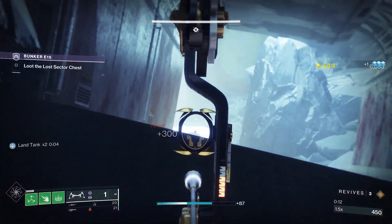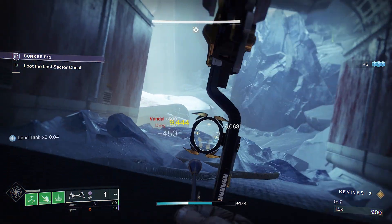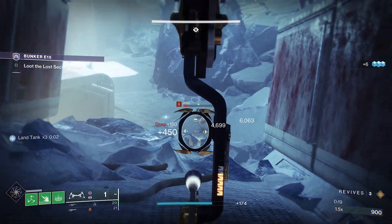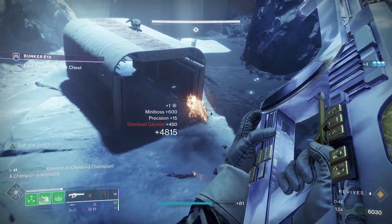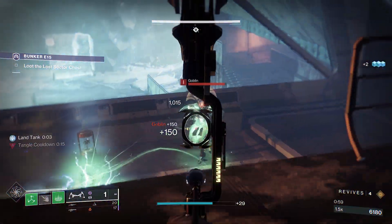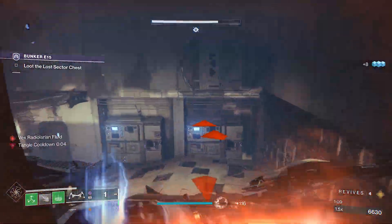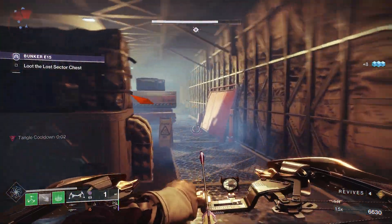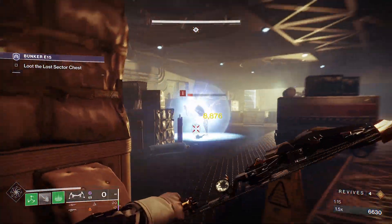Once you spawn in, make your way to the edge of the cave entrance. Use this high ground to kill the vandal sniper to your right along with the one on the bus to your left. Then clear out the dregs so the overload champion beneath you is on its own. Proceed forward to the next room and clear out the vex, followed by releasing the Clovis Brace security robots. If you haven't done this lost sector before, these robots are trapped throughout the next area — release them and you will have your own squad of immortal fighting machines.